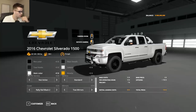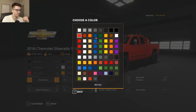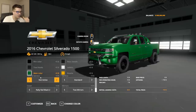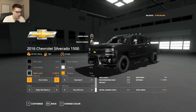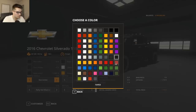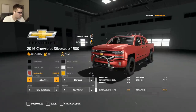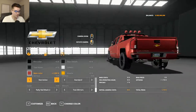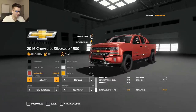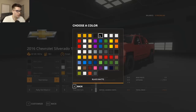We gotta figure out the color. Someone said do red — let's see what we can get into for colors. All these colors kind of look cool. I'm kind of fond of this one color — what is that, like a hearty? Yeah, dang, that looks pretty good. That looks pretty cool. What do you guys think?